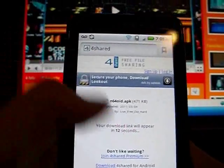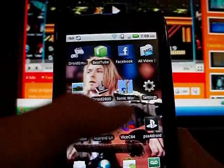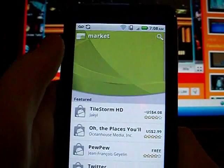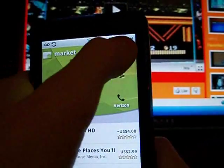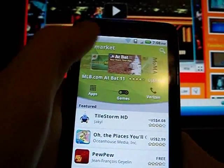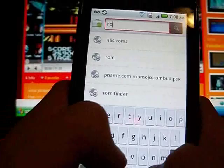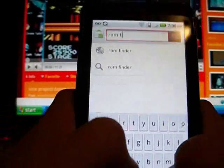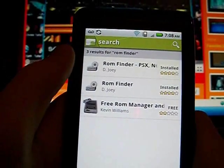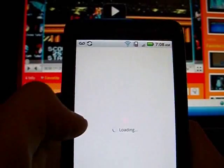Once you've got that downloaded, there's one app on the market that you will need for this to work. The one I'm using is called ROM Finder — it's gotta be this one, the one that costs money.